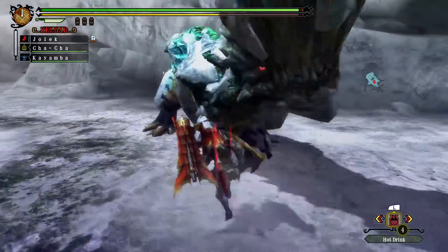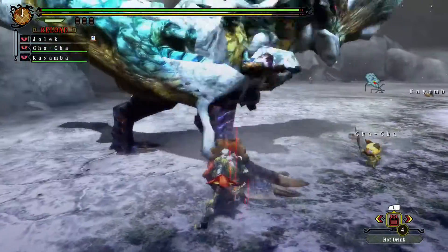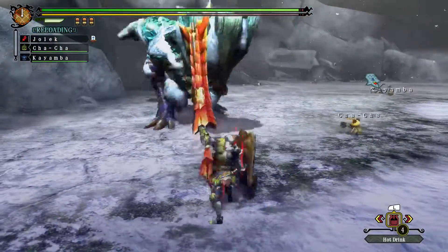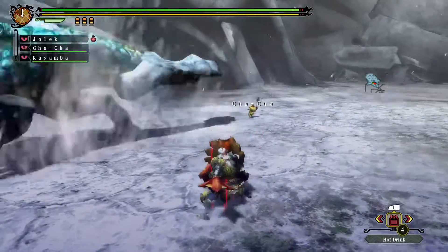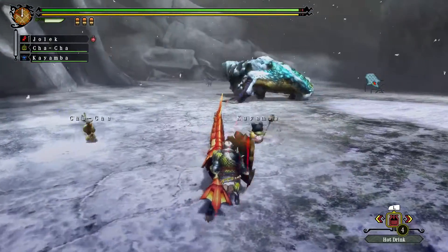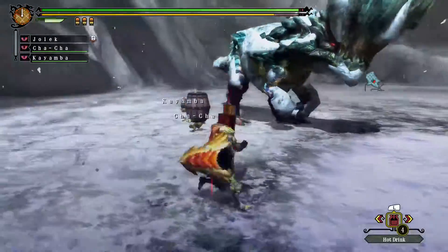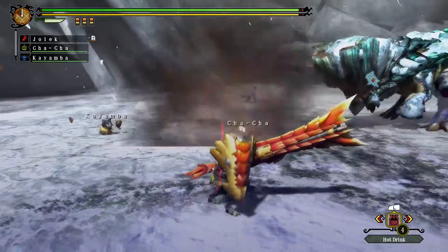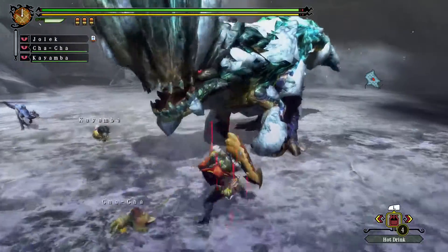Now I am lacking guard-boosting skills, so knockback is to be expected for most of his attacks. He turned right rather than left. And of course Cha-Cha's already putting bombs, so I can't really get near here when he has a large bomb like that.